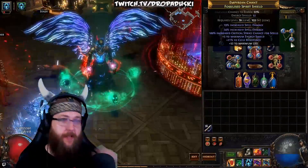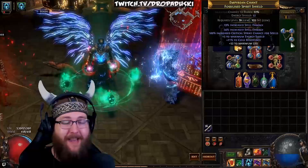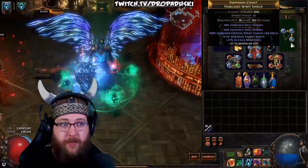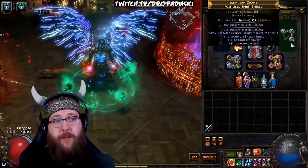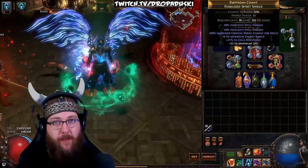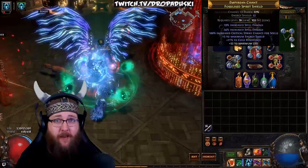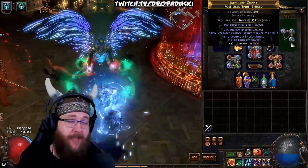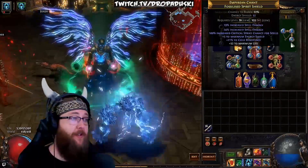For the offhand — shields or anything like that — you're looking for life, defense (which is either energy shield, evasion, or armor), resistances, and then damage. On mine I have a lot of damage, plus 5 to energy shield, 21 cold resist, and I've added 52 life via crafting in my hideout. Weapons are the one exception — we are not looking for life, we are not looking for resistances, we are looking to slay. For casters, it's utility, speed, or damage. For melee, it's your primary source of damage, so you want all the damage stats you can get at high tiers.